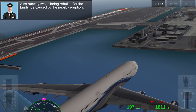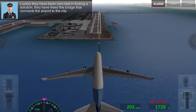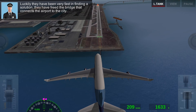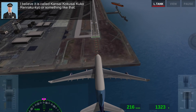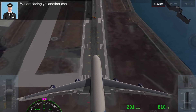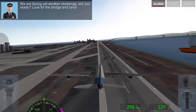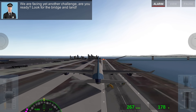Runway 2 is being rebuilt after the landslide caused by the recent eruption. Luckily, they have been very fast in finding a solution — they have freed the bridge that connects the airport. Yes, we're going to land on the bridge! I remember this. What is blocking the runway? Look at that — fuel tanks. Sucky terrorists. Can't land there either. We are facing yet another challenge. Are you ready? Look for the bridge and land. There's the bridge, and we are going to land on it.